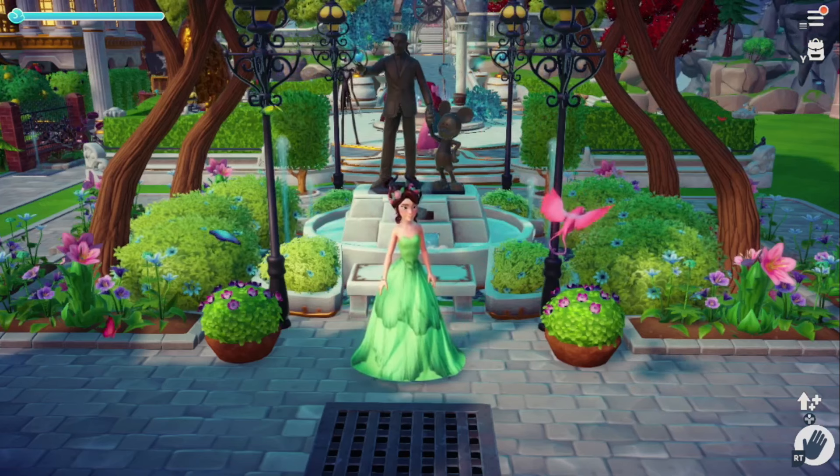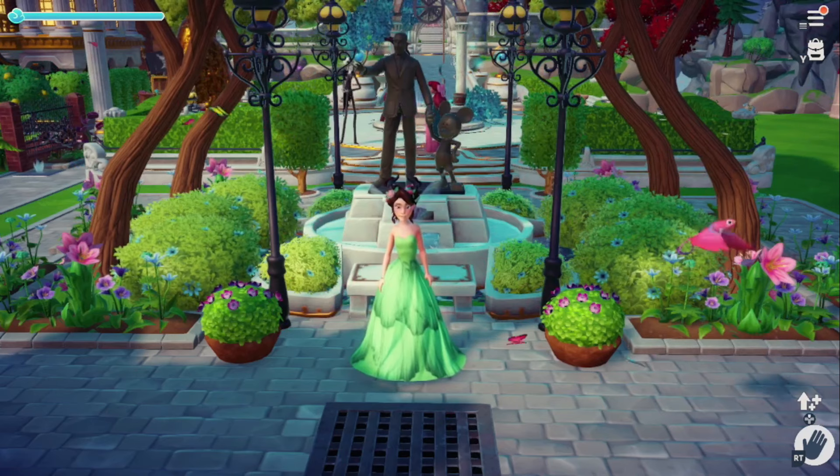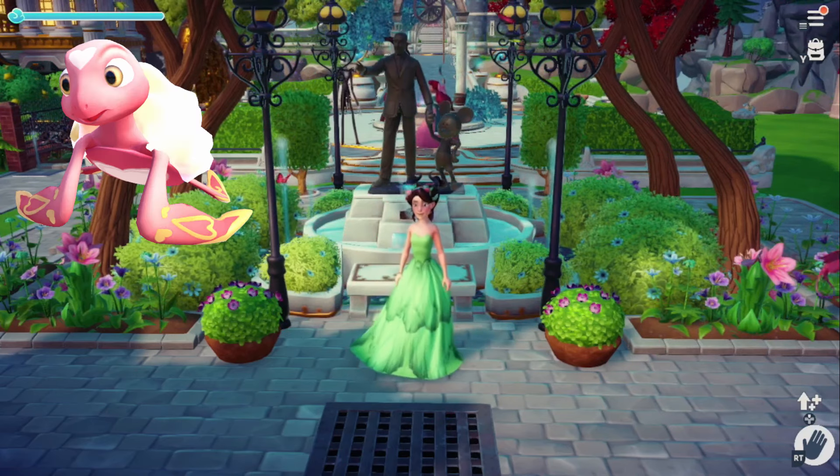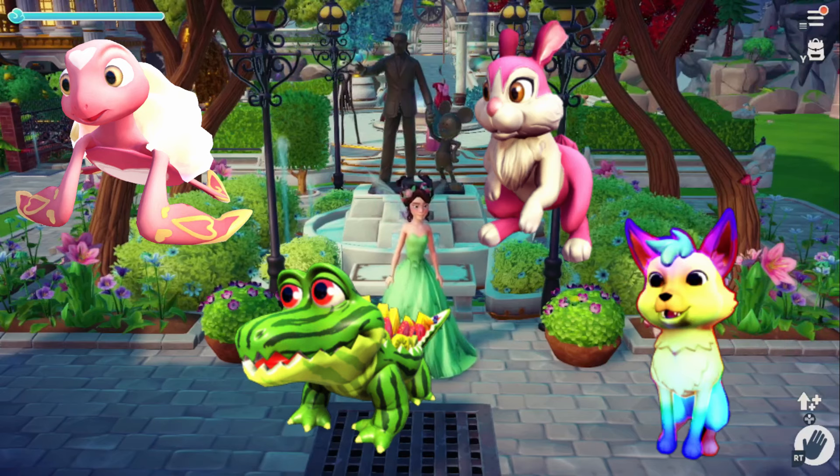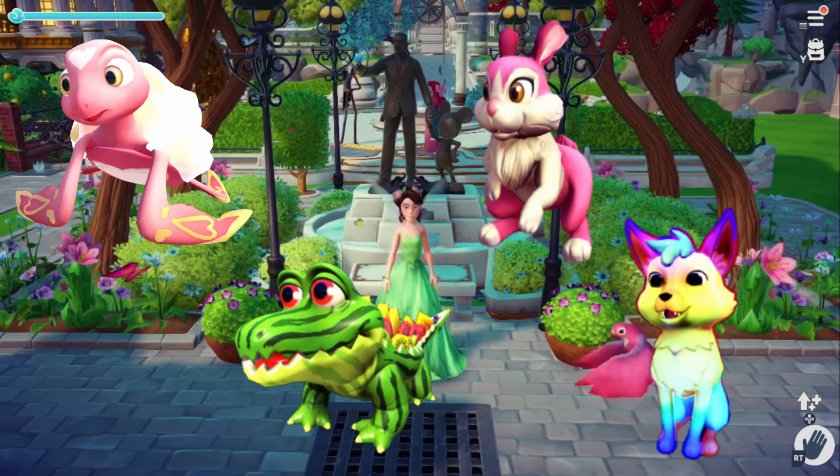You get critters by feeding them their favorite foods. You can also get special critters through the Star Path, the Premium Shop, and also by participating in certain valley events like the Wally Eggs Extravaganza one.